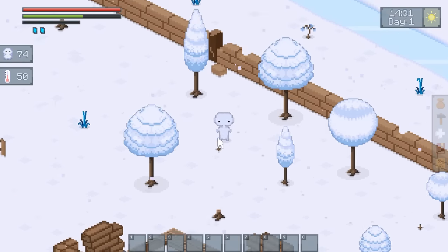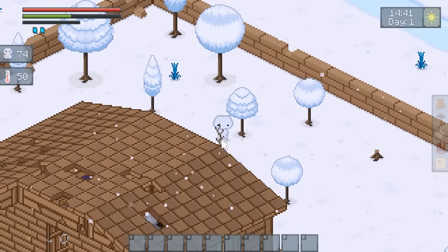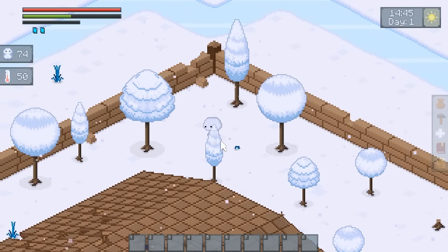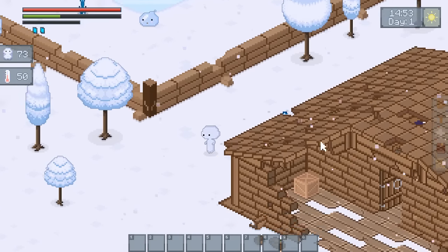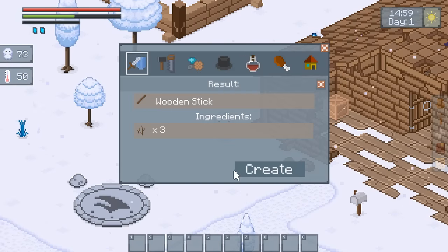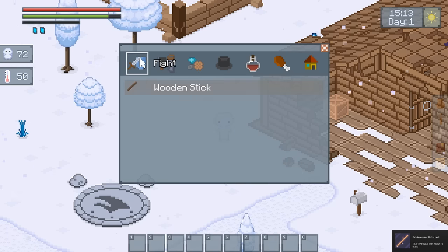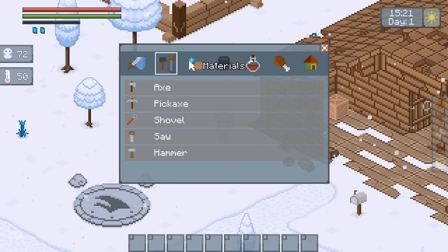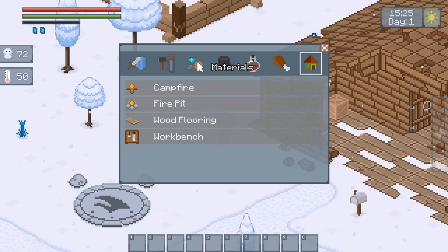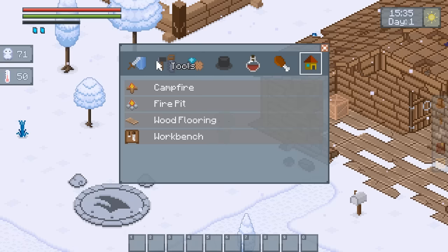But you never know with these things — they can be really bad. I think my only complaint is the fact that the main character is this dumpy little creature. But then again, I'd rather have this dumpy little creature as the main character. I have a wooden stick for fighting, an axe, pickaxe, shovel, saw, hammer. There's also campfire, fire pit, wooden floor, and workbench. I think we already have a workbench, maybe.